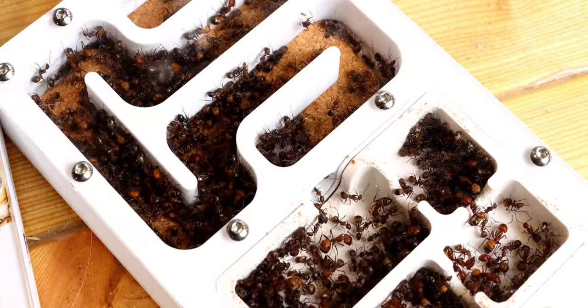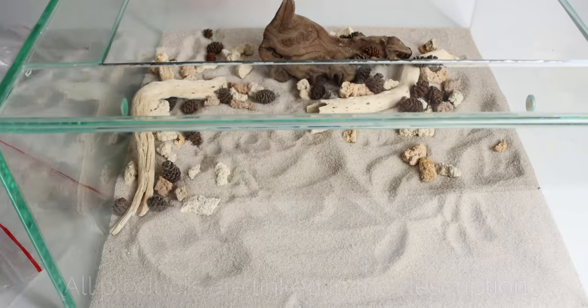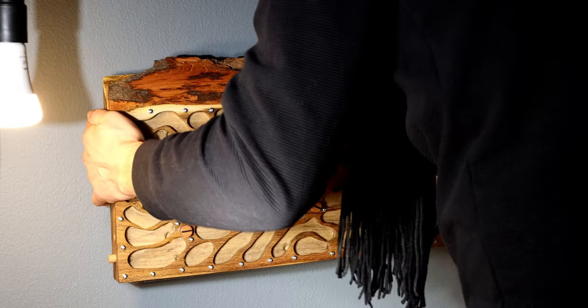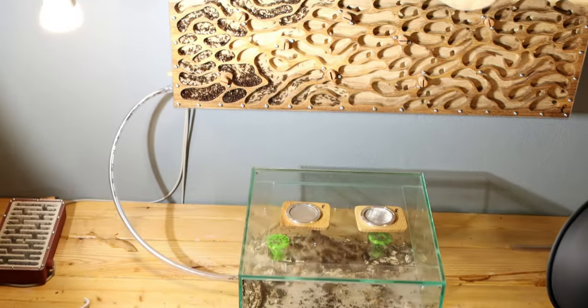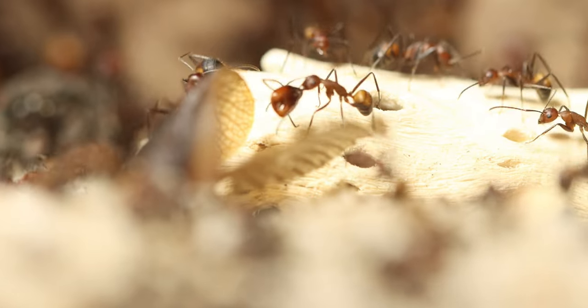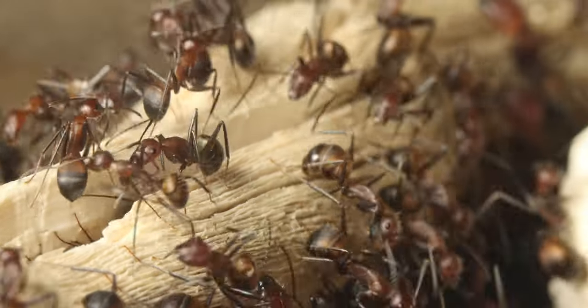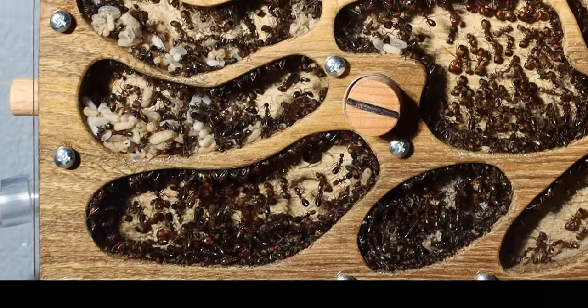Our carpenter ants needed more space. Their old nests were crammed and quite frankly looked messy. Luckily, I got a huge package, and inside it a massive nest. Together with the nest we also got a massive foraging area, all from Foronto — link in the description. Once decorated, we could add the ants. This is their new setup: a desert where the ants can be seen searching for food while fighting the burning hot sun. From here, a long tube goes vertically up to their new home, the wooden nest.